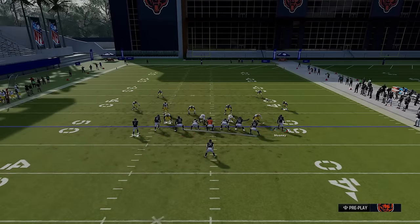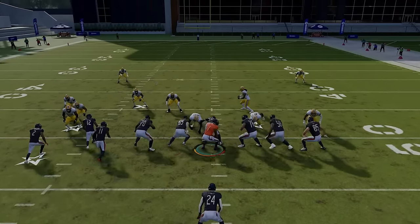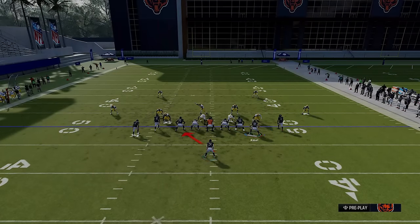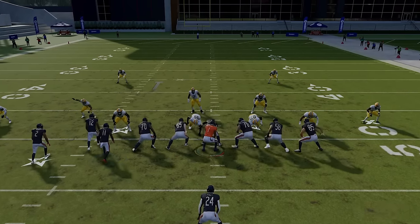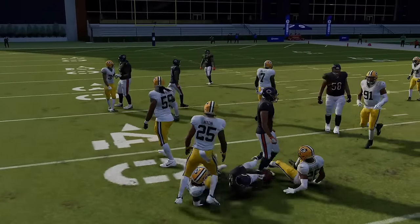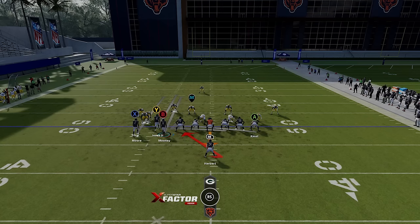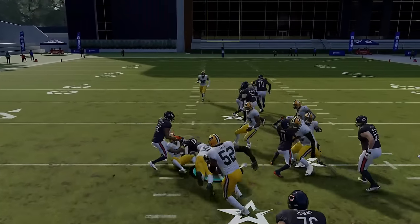The last run play is the counter. The tight end is already going across so I'm just going to motion Mooney across. You can see this is a good counter run play. None of these are as great as the stretch — the stretch is the money play and these are all just secondary plays. But you can still have a lot of success. In a league with a cooldown rule, you can always use this play as a replacement for the stretch. With the tight end motioning across and a pulling guard, it's like the entire team is pulling over to one side, which can really open up some lanes.